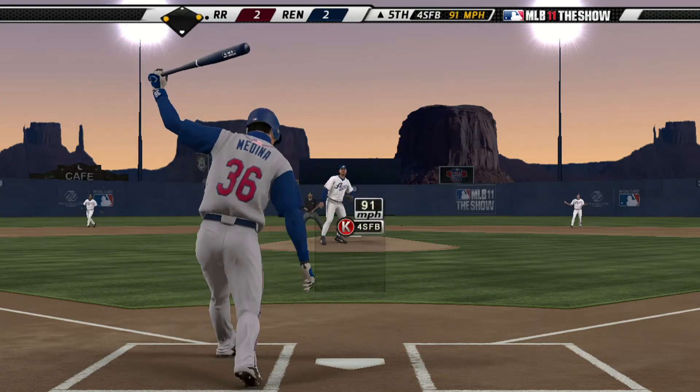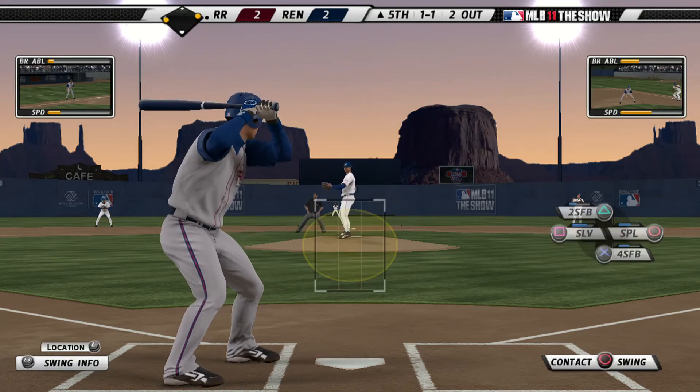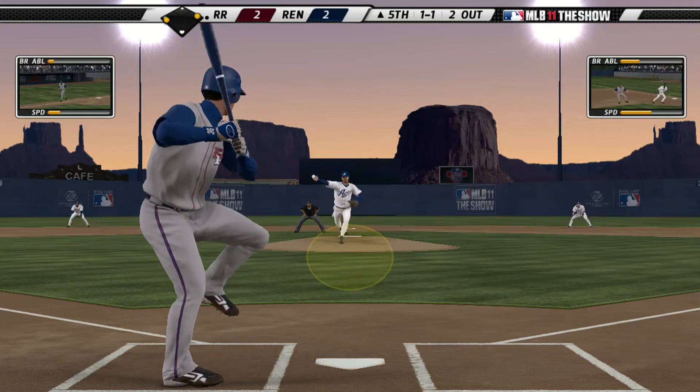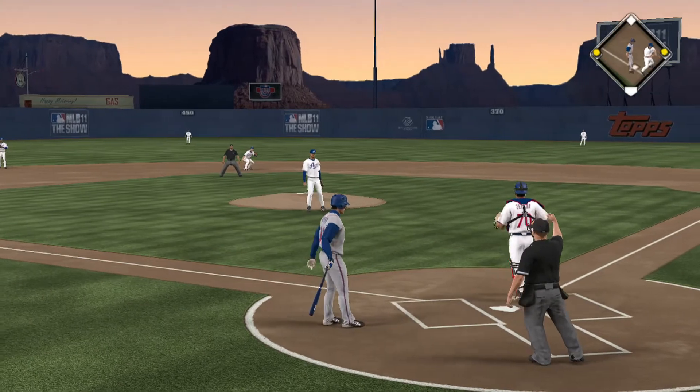Here's a swing and a miss. One and one. He's lucky on the mound because that had way too much of the plate. And he broke the plane of the plate there — he most certainly did. It's a ball and a strike.